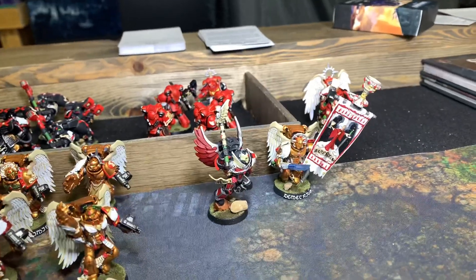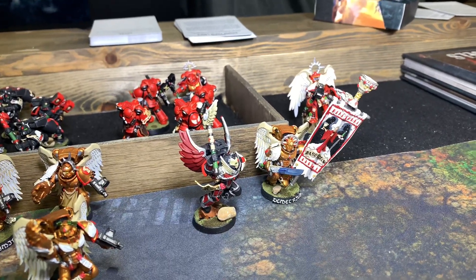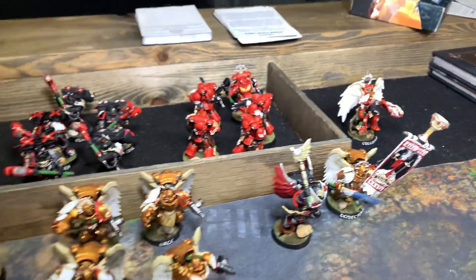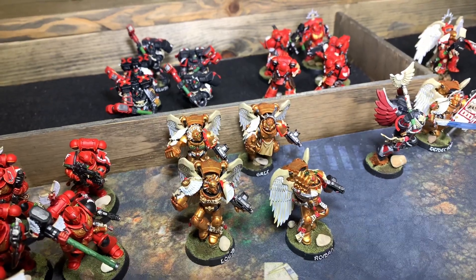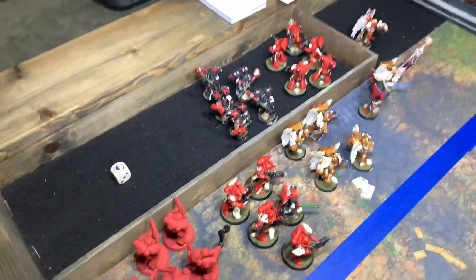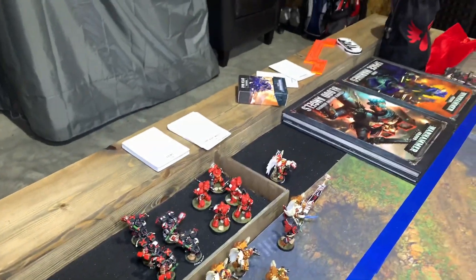I've got the Sanguinary Ancient who has Raffe Ball, adding two inches to jump packs. The Captain also has the Angel Wings for three-roll bell charges and overwatch on him. Then I've got a four-man squad of Sanguinary Guard all with power fists, five-man Death Company all with Thunder Hammers, and three intercessor squads where each sergeant has a Thunder Hammer. As you can see I'm kind of light compared to G2's force - I think I've got about a thousand points and he's at 1300.